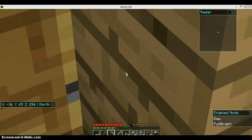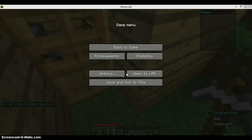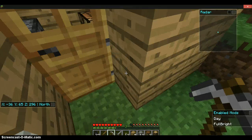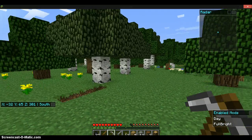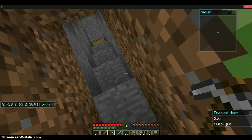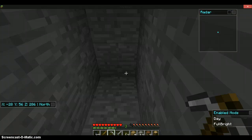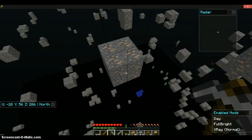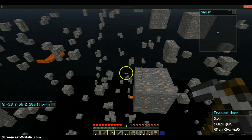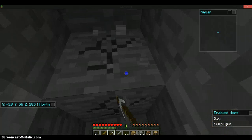Basically I've already got a bit into this. So basically we'll just get started. Alright, let's go down. I have got some x-ray mods as well, so click X and I find all the creepers and that — you can find all the diamond and that. So basically I'm just going to dig down.